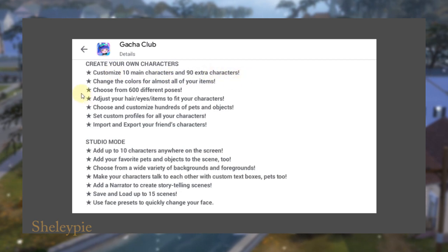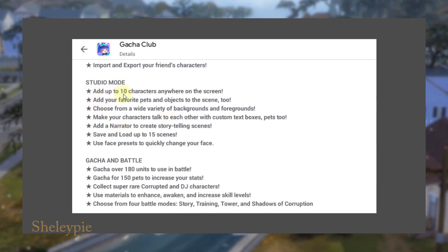Change the color of almost all your items. Choose from 600 different poses. Adjust your head style, eyes, and items to fit your character. Choose and customize hundreds of pets and objects. Set custom profiles for all your characters, import and export your friends' characters. In studio mode, add up to 10 characters anywhere on screen, add your favorite objects to the scene, choose from a wide variety of backgrounds and foregrounds, make your characters talk with custom text boxes, add a narrator for storytelling scenes, and save and load up to 15 scenes.